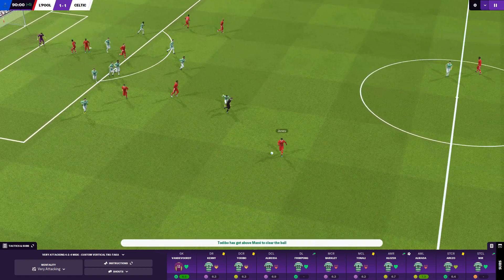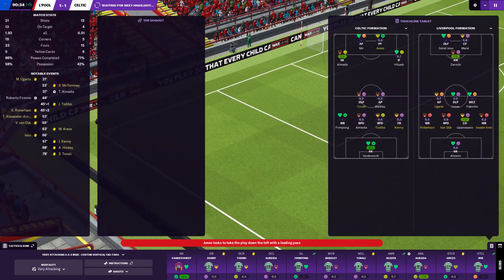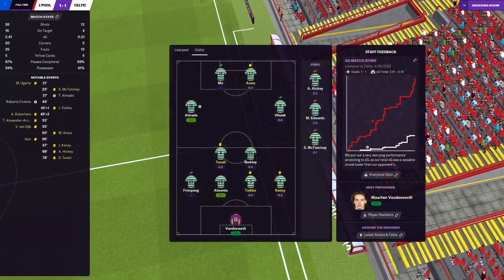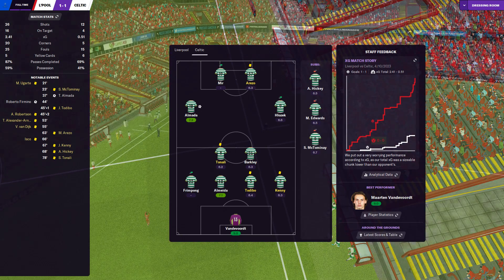Ball goes in the box and it's headed out. Jones picks it up, plays it down the line for Ugarte. A few minutes left of injury time — we are going for it, I'm quite proud of the fact we're going for it, showing a bit of bottle. Oh, 1-1 — there we go. Vandervoort gets a 9 out of 10, what a job.